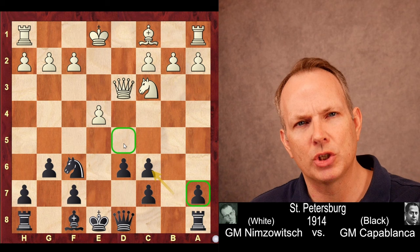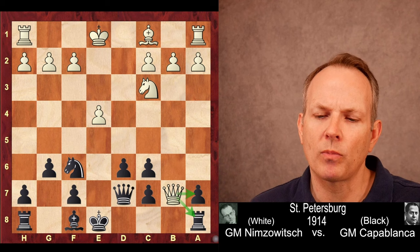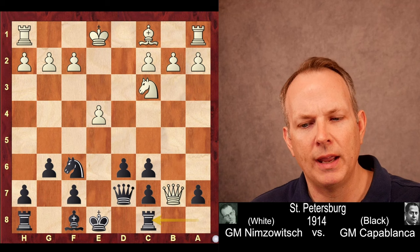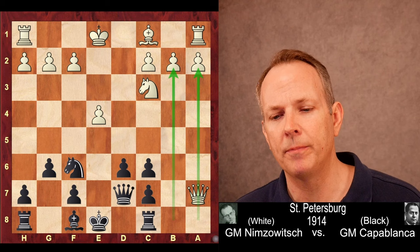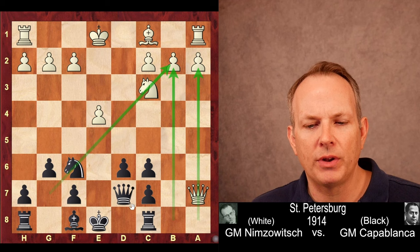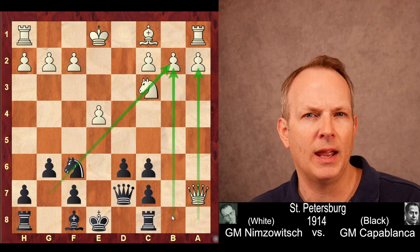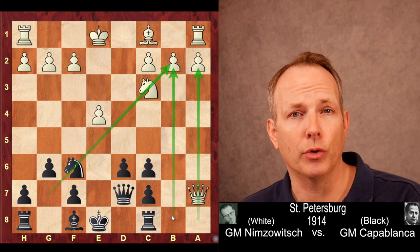Nimzovich immediately goes after the weakest square in the position, the C6 square that was just weakened. Queen to A6 immediately targets that pawn and threatens to take it. Queen to D7 defending, now Queen to B7 hitting the rook and the pawn at A7. Rook to C8 is played, and Queen to A7. Those of you familiar with the Benko Gambit will recognize this structure — Black opens up the A and B files, places the bishop on the long diagonal, castles, and just attacks on the queenside. It is a very hard opening to deal with, and here it is being played more than 50 years before it became a known idea.